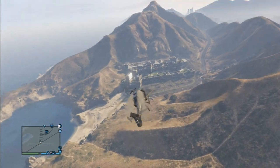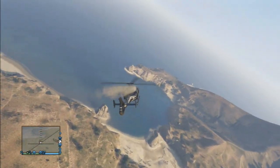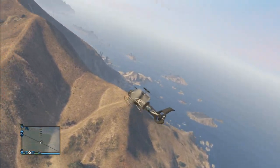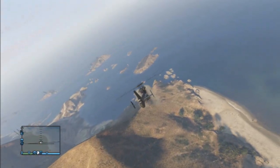Now how I did this was — it's not this helicopter, but I was in a different helicopter around here. It was about to crash, so I parachuted out and landed right on the coastline and found a submarine.